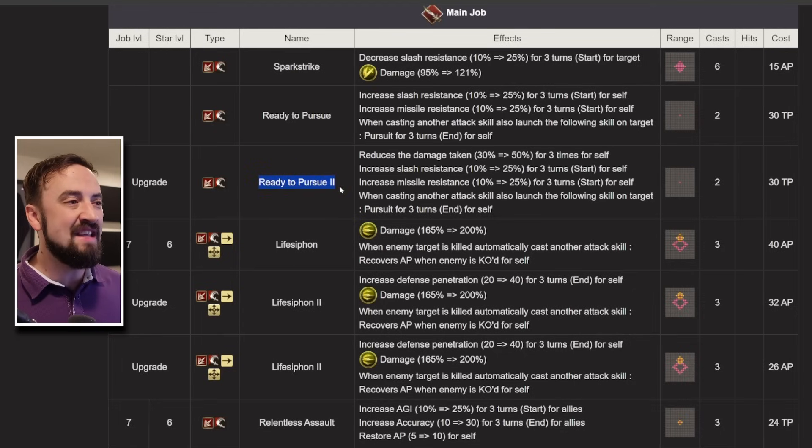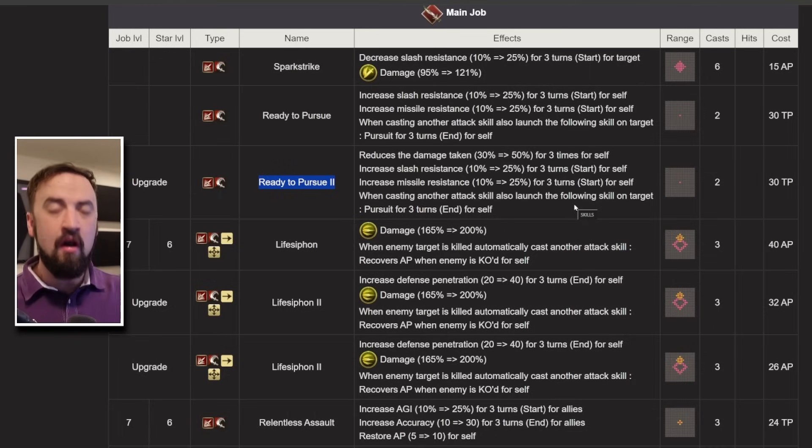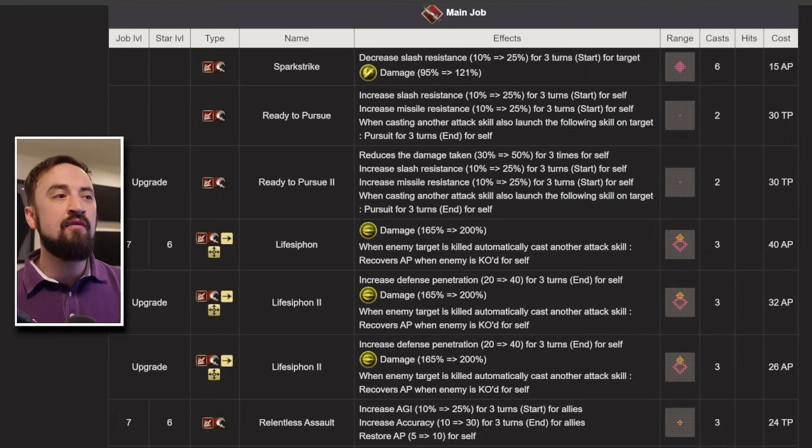Ready to Pursue 2 is the move. This is the buff you have to get on her. It turns her from an older DPS character into at least a character that can hang in the modern game. It gives her a 50% generic shield, which is insanely good. It gives her a little bit of resist to help her live in the fight, and to boost her damage it gives her that follow-up attack for 3 turns.